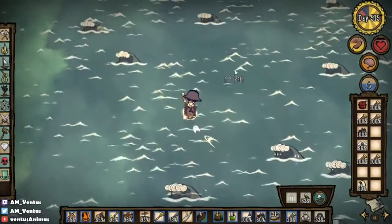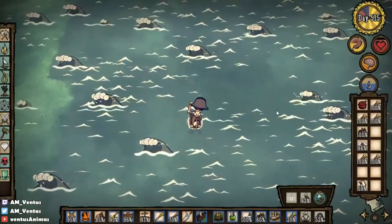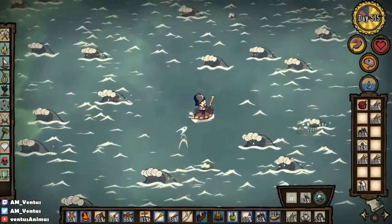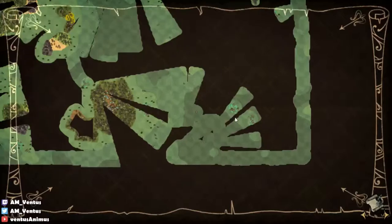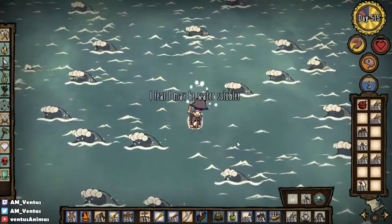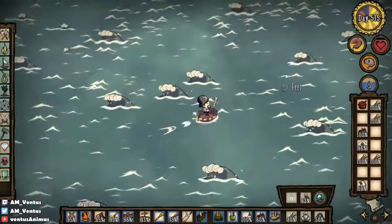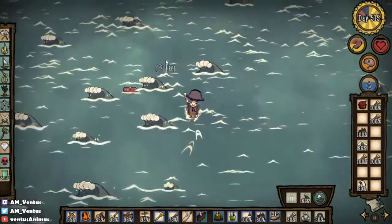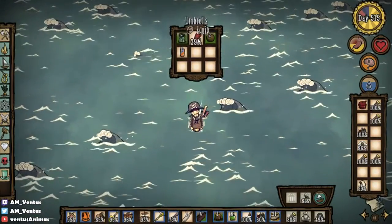The ROG world is my old ROG world from two years ago. Got an island — a very small island. That one is extremely bugged; there are only two caves now instead of three. Nice — it's the old Wickerbottom world, that's why it looks so garbage. It's why I'm rebuilding the base to have more modern stuff.